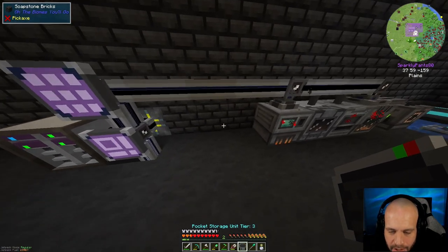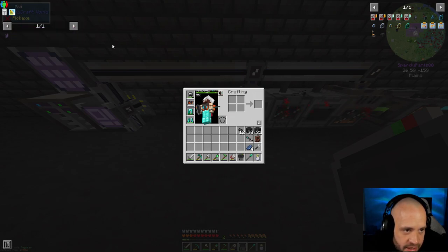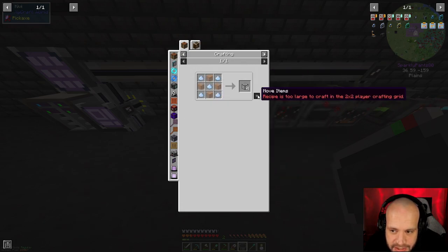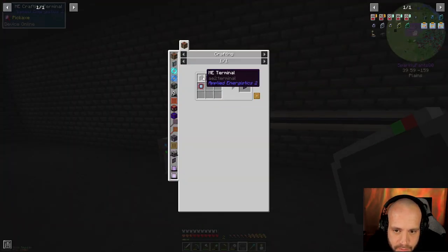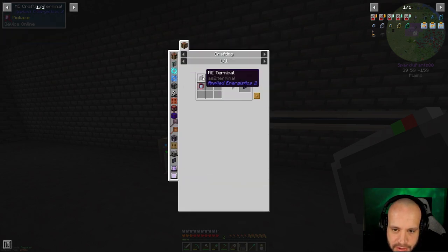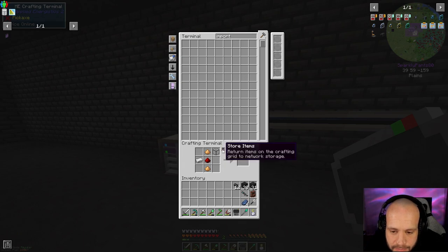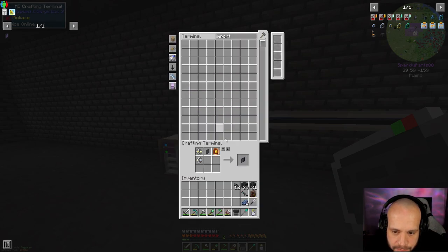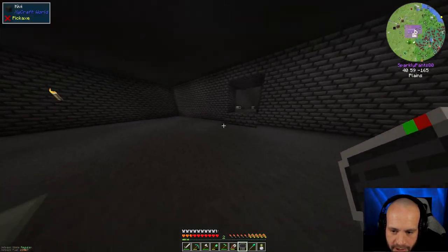Now the next thing: I want a couple of ME crafting terminals. I'm going to need to make some more illuminated panels, which means making more illuminated quartz glass — I can only make four more right now. Let's see — the ME terminal needs a logic processor, that's done. Then a crafting terminal — I need to make two more, and the reason for these is I want to have them in my other rooms.